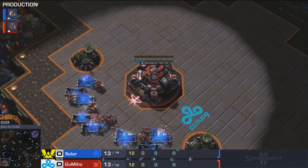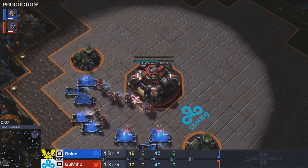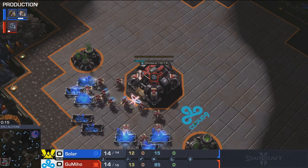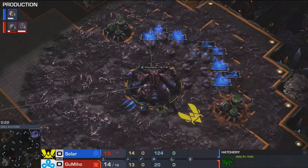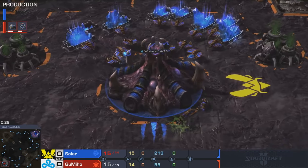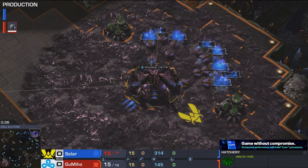Solar, the king of defense, will of course be trying to just hang on and stabilize. The first map is going to be Alcyon — a map with a gold base. In the bottom left representing Cloud9 in red, it is Gumiho, and his opponent all the way in the opposite corner apparently going for a 15 hatch — yes, it is Solar. No cheeky gold base first.